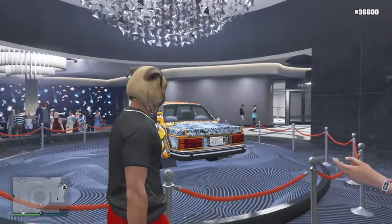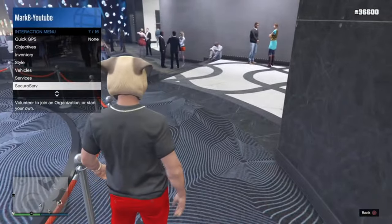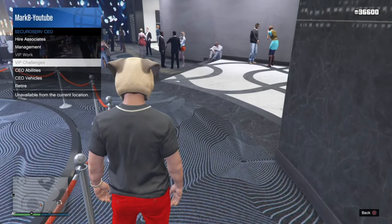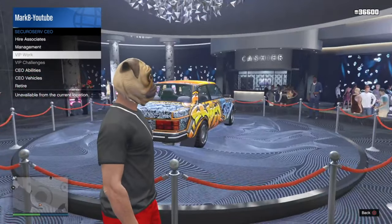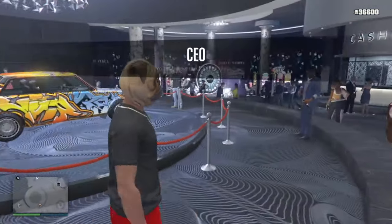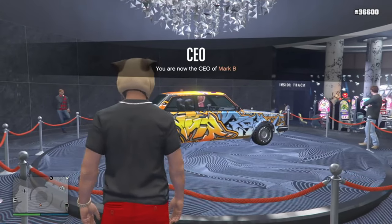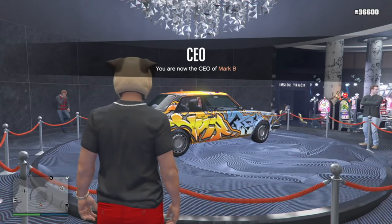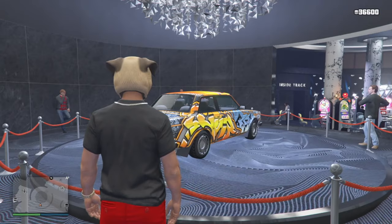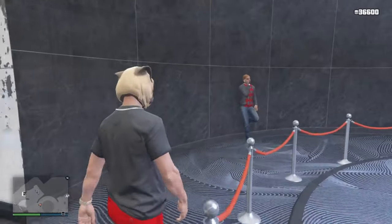For your CEO businesses, VIP challenges will also be available. If you register as a CEO, your VIP work or VIP challenges will be double money, double RP. There's also a car at Benny's Workshop on sale — it went from 1.4 million down to about 1 million, so check that out too.